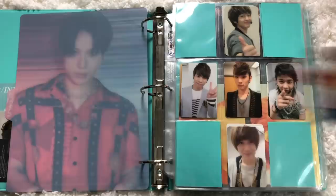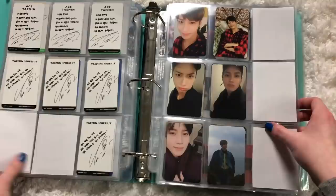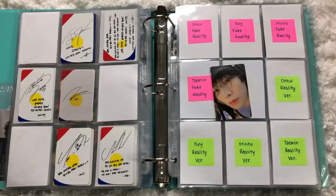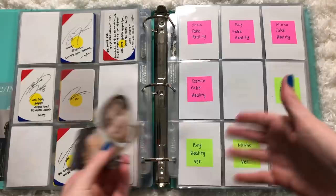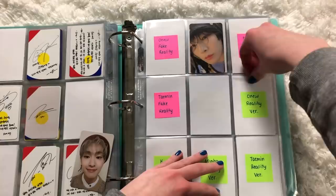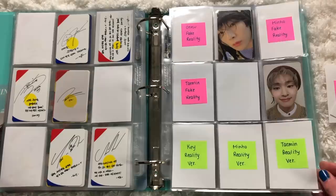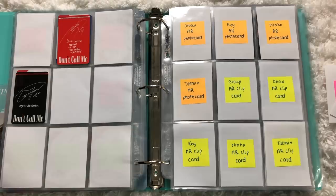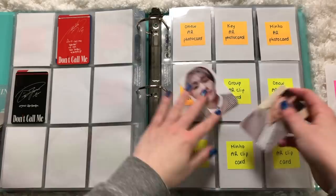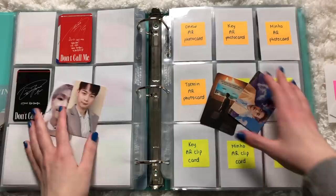SHINee had their comeback so I'll be putting away their new cards. I did pull quite a bit of dupes as expected — a lot of Jjongy cards. I have a couple of trades lined up already. Super M is in this binder as well. Let's put away the SHINee group cards first. I went way too far in the binder setup if you watched my 'Don't Call Me' setup video. I have Key's Fake Reality card and Jjongy's Reality card going in this section.